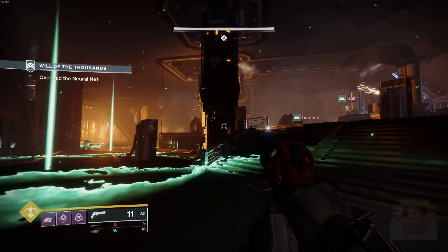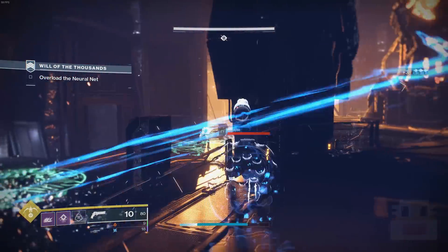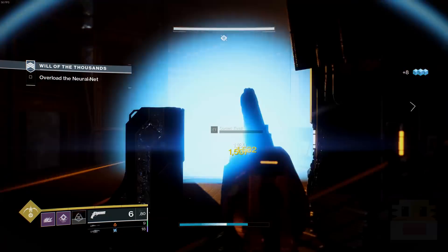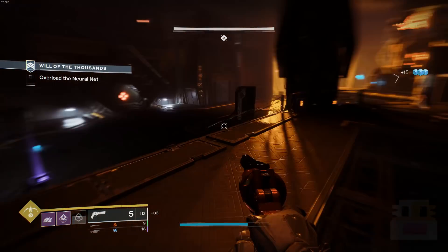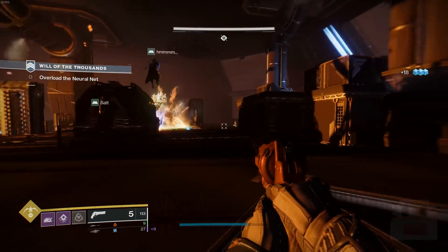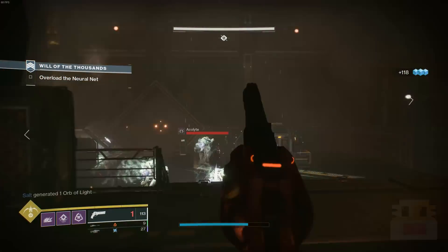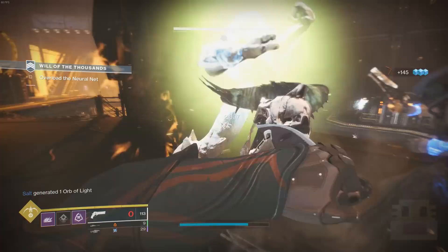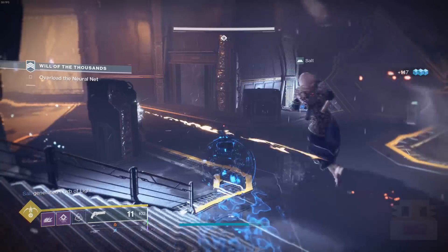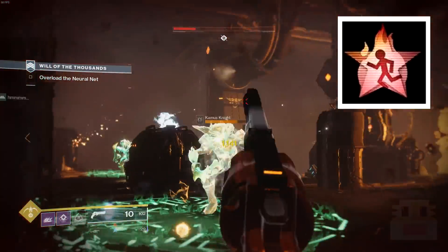Coming up at number 9, for a lot of similar reasons to the Severance Enclosure, we have the Bombardiers — probably the best part about it is the name, fun to say. This is a Hunter exotic where whenever you dodge, it leaves behind a delayed explosion. That explosion does a decent amount of damage in PvP, around 100 to 150 damage. But I think of it like a martyrdom from Call of Duty, because usually you die for it, and it takes a decent amount of time to go off — usually people just walk away by that point.